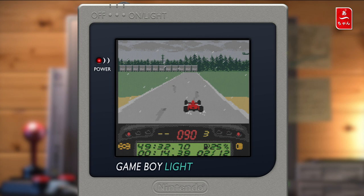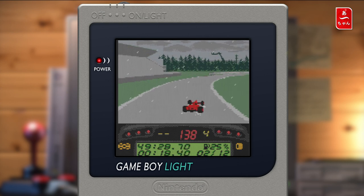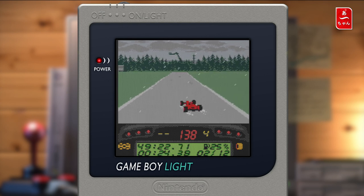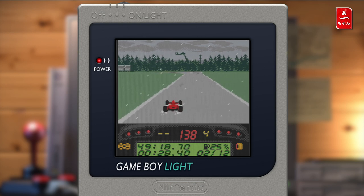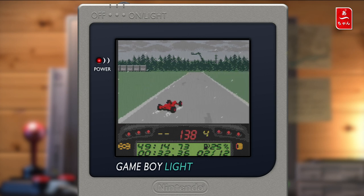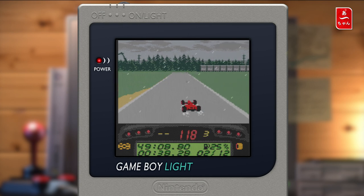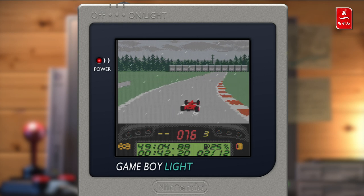Là j'ai freiné un peu trop fort. On va arriver sur une grande courbe à droite, donc on peut prendre assez vite. Vous voyez par exemple à droite — on dirait que c'est de la 3D. C'est très difficile à savoir parce qu'il y a tellement peu de pixels sur l'écran que c'est difficile de savoir si c'est vraiment de la 3D ou un sprite. On a fait la chicane. Bon alors on va ralentir dans ce virage là.